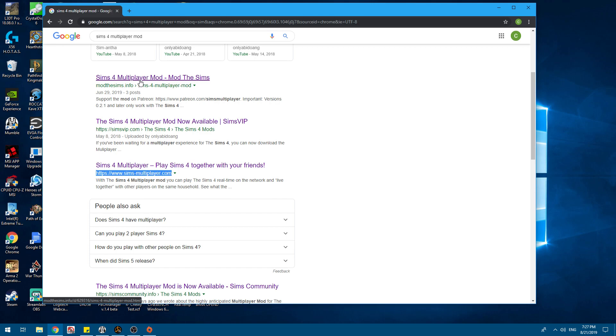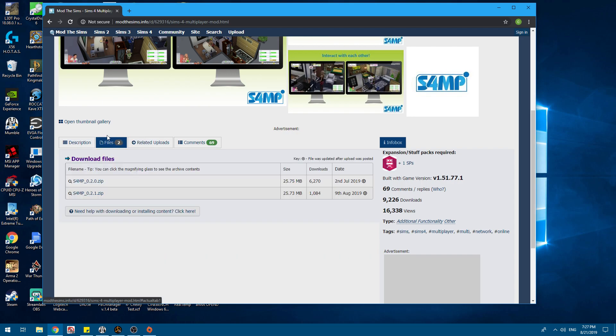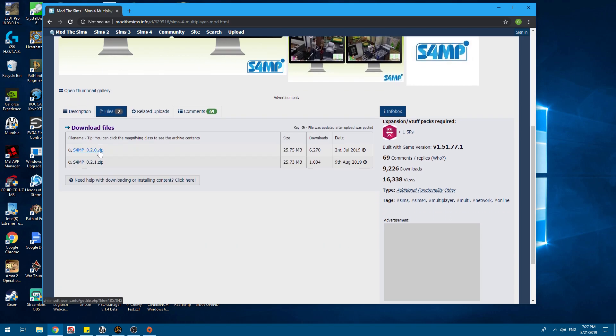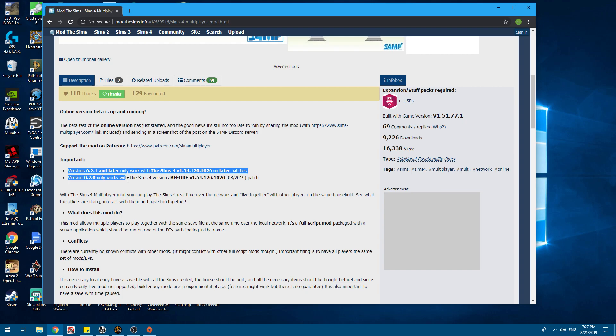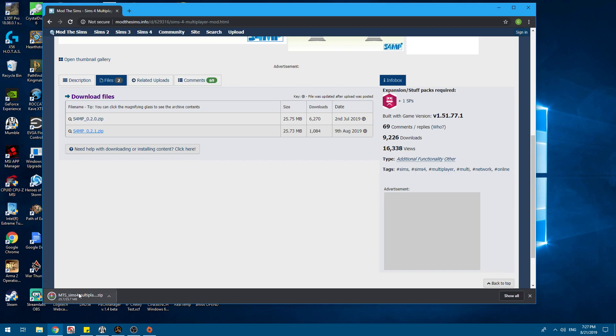They both are the same file and download. I use Mod The Sims because it gives you the option. When you come here to Files, 2.0 is for the older versions, as you can read here. But I've got the latest update, like I suggest, so I'm going to grab this one here.